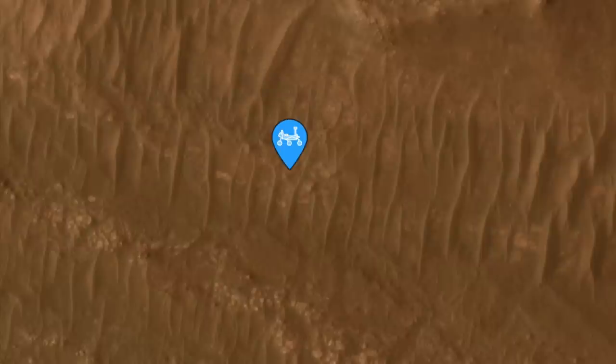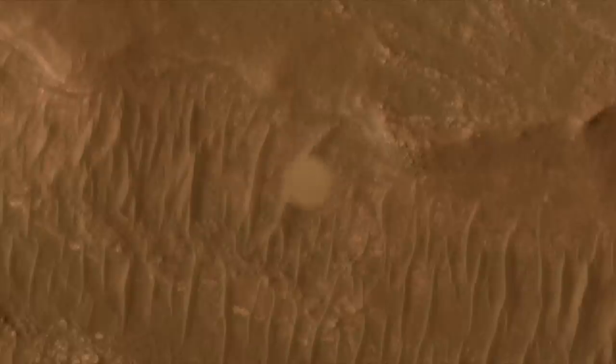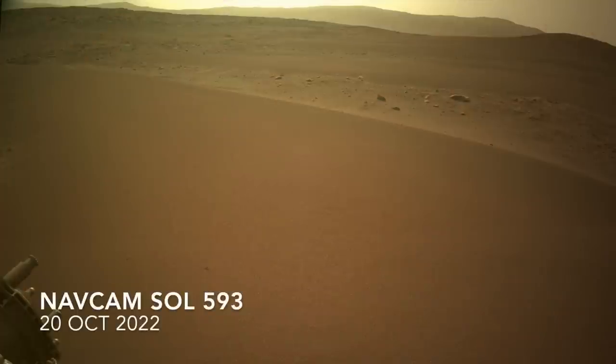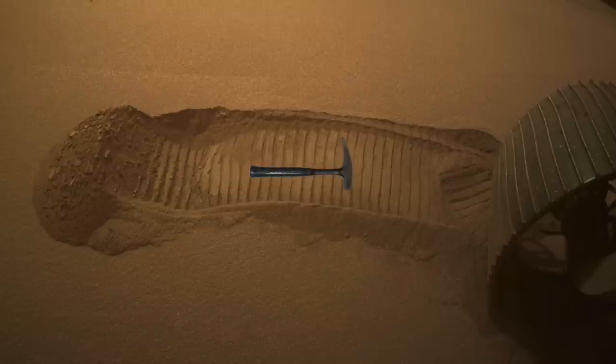Better to go for a more substantial mega-ripple. Conveniently, there are examples nearby, which Perseverance trundled off to investigate. This investigation included a move called a wheel scuff, first done with the Spirit Rover nearly 20 years ago on a mega-ripple in Gusev Crater. Here's the sequence as performed by Perseverance: drive onto the ripple, turn the wheel and pivot the rover, rotate the wheel about a quarter turn backwards, and then back away. The result is a divot that provides a shallow cross-section into the ripple for the instruments to inspect.